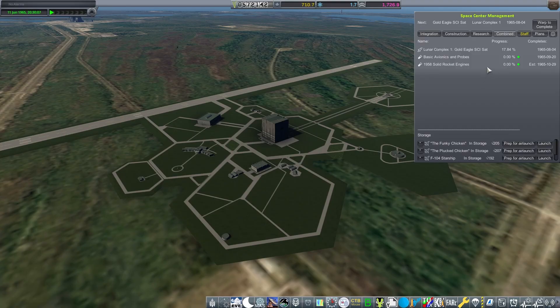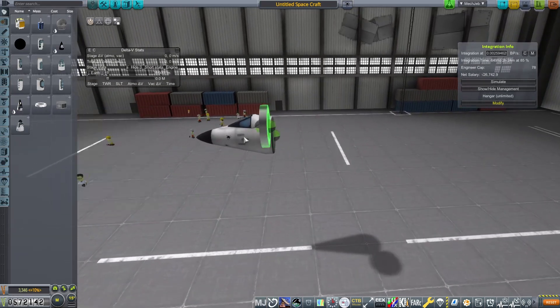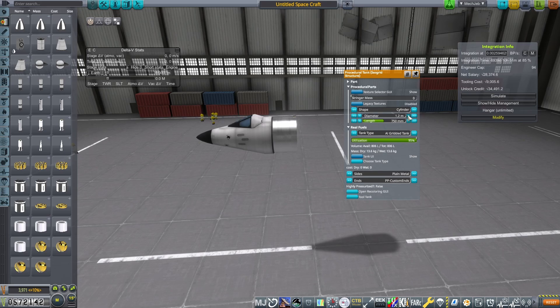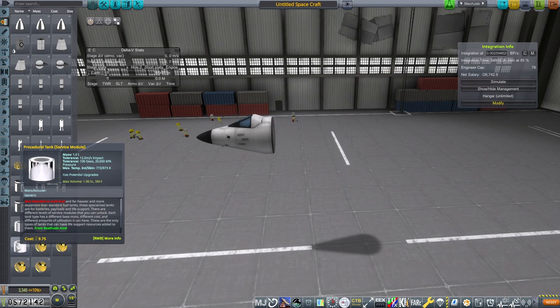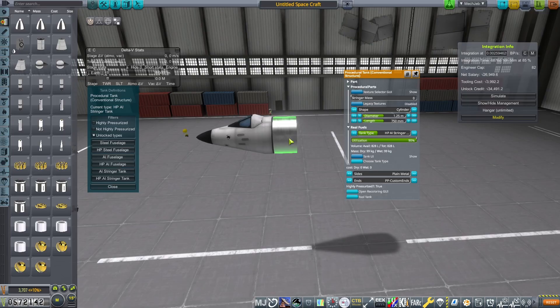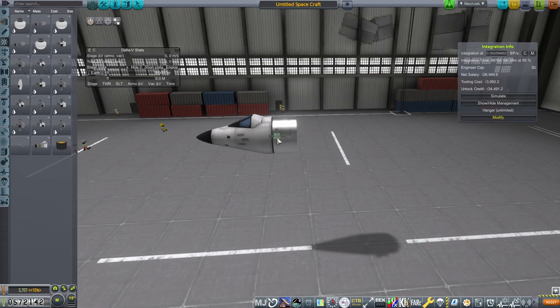We do have an optional contract to get to 110 kilometers above the surface. We are going to be building a new plane for this, however. There are just a few changes to the Starship that I would have needed to make that would have required enough of a significant rebuild that I decided just to do something different for this particular contract.